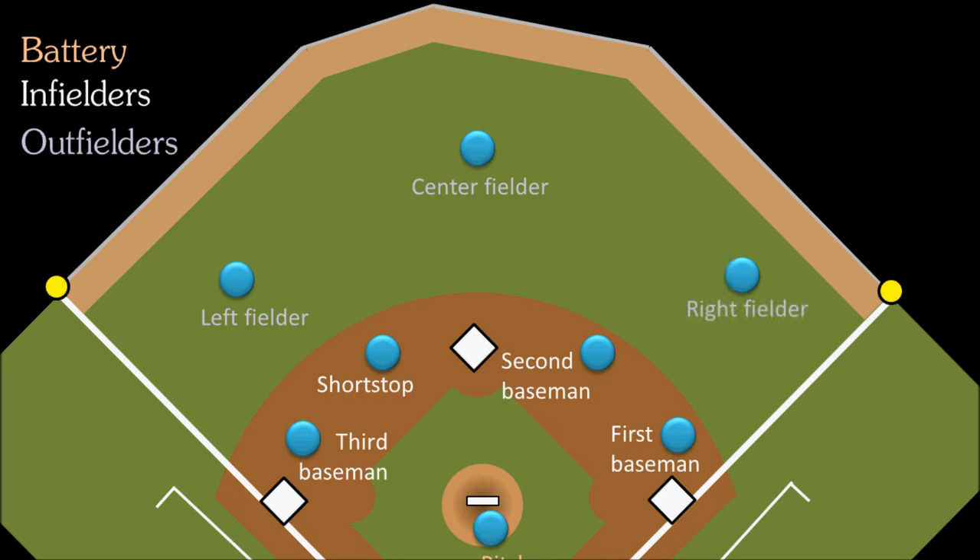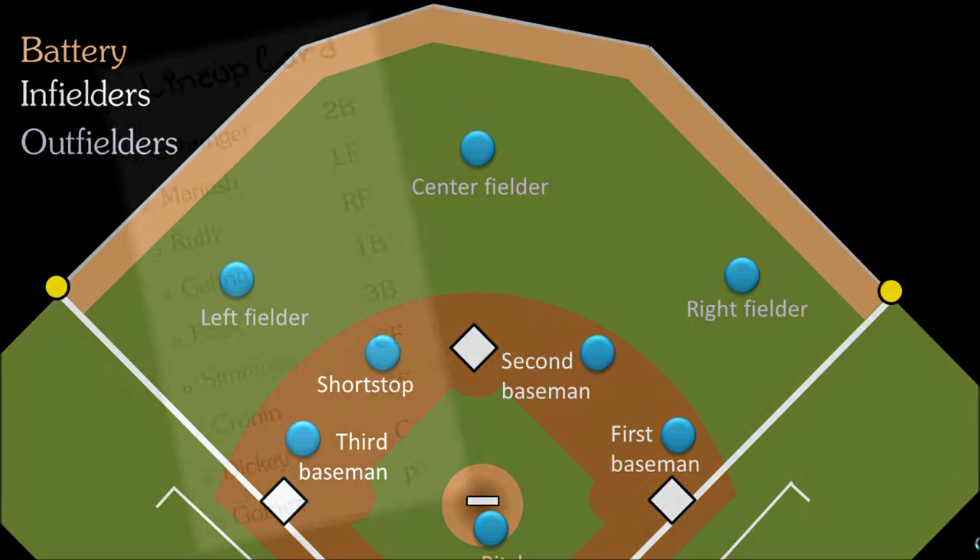These outfielders are usually pretty fast, because they have to cover so much ground. At the beginning of each game, the managers for both teams — and manager is just what a baseball coach is called — will write down the list of nine guys playing that day in what is called the starting lineup. This will include two things: what position each guy will be playing, and the order that the nine of them will bat in.